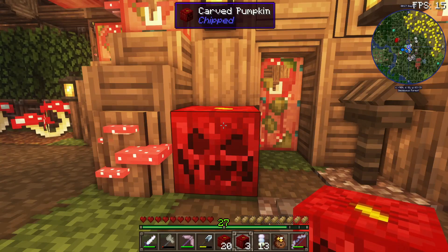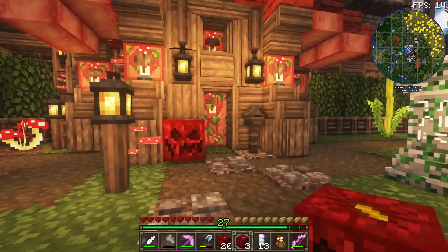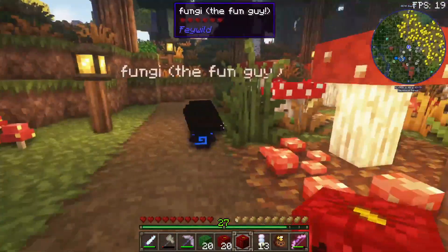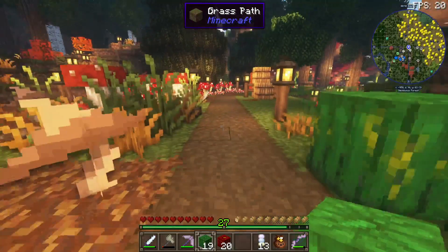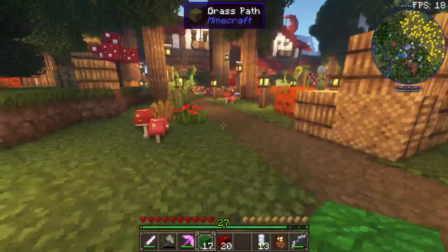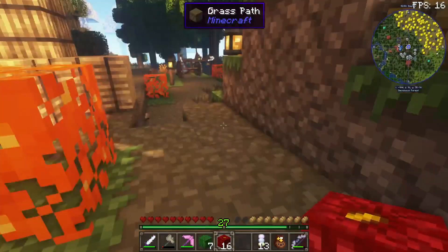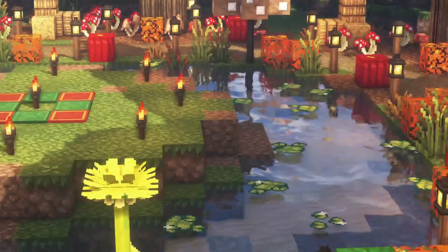First pumpkin goes here, because I know I always have a little jack-o-lantern or carved pumpkin right here. I'm just going to place these around. Now time for the green ones. And now time for some red ones. And there — pumpkins have been placed.